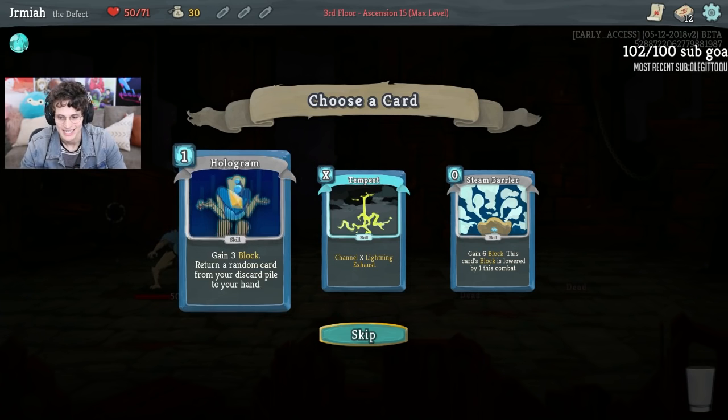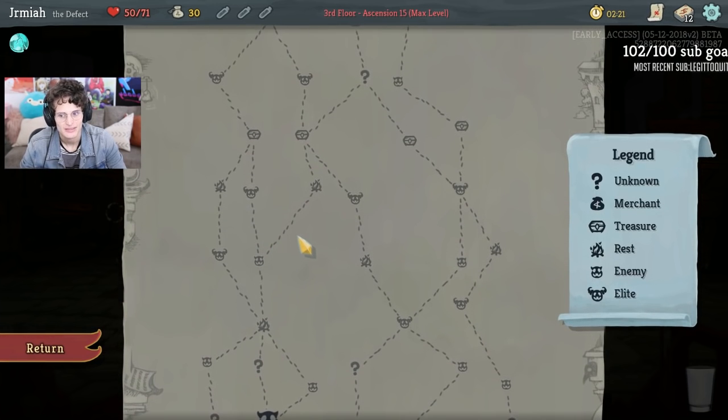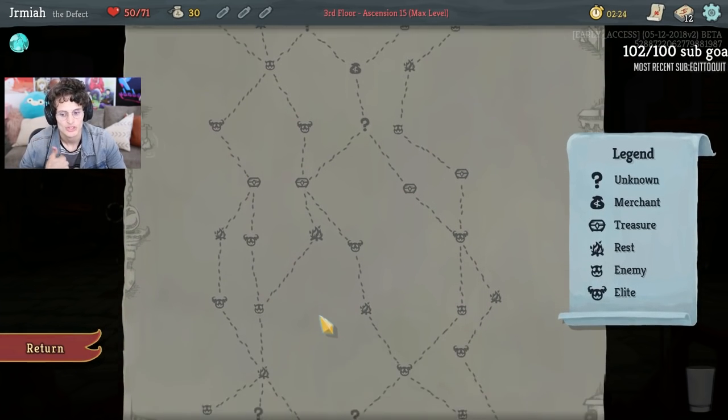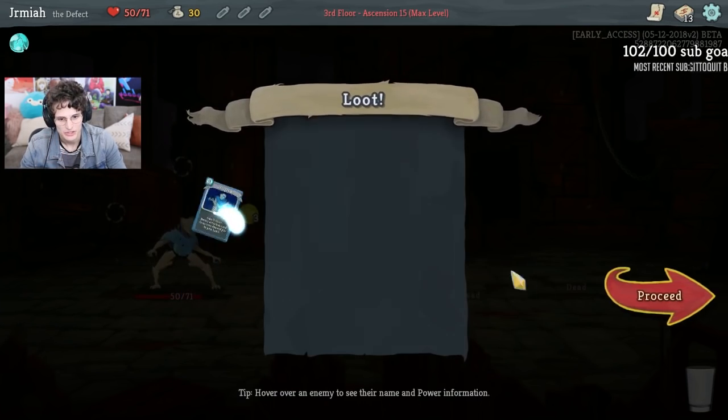Strike is super weak on a Defect - yes, exactly, I agree. I think I'm going to go for the Hologram, because we are going to get an upgrade. I like the concept, not only to Rebound the Hyper Beam, but also to Hologram the Hyper Beam and just kill everything in sight. So I'm going to go ahead and get the Hologram.